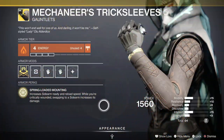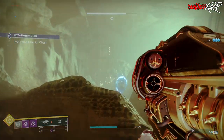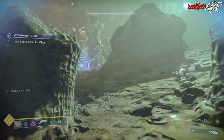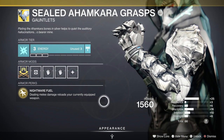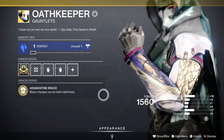If you're into sidearms, you can use Mechaneer's Tricksleeves, which gives you plus 50 airborne to sidearms along with increased sidearm ready and reload speed. If you're critically wounded and swap to a sidearm, you'll increase its damage as well. If sidearms aren't your thing, try the Sealed Ahamkara's Grasps, which gives you plus 50 to all weapons for five seconds after a melee hit, and dealing melee damage reloads your currently equipped weapon.